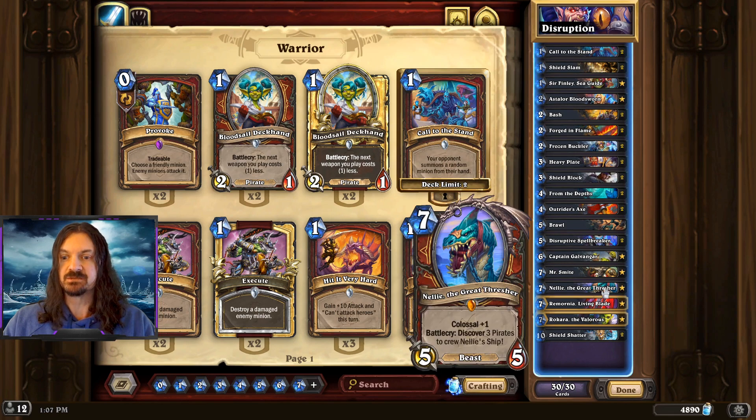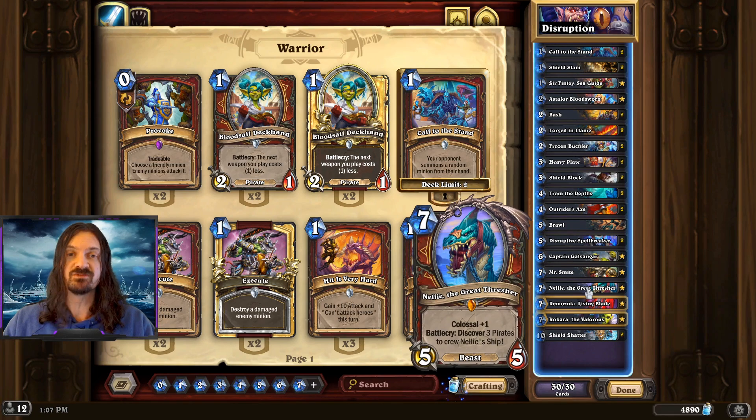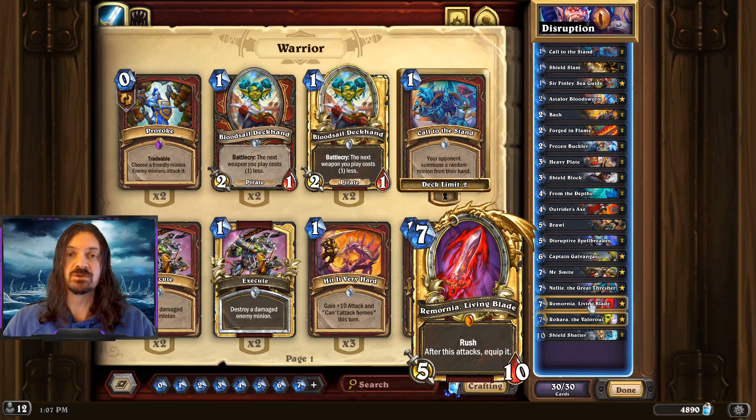Our way to win the game is going to be down towards the bottom of our deck. We're actually hard-running Mr. Smite. We're also running the buffed version of Nelly. This is going to give us some cheap pirates in combination with a hard-run Smite or a Discovered Smite to be able to get a lot of damage from hand. Also, the buffed Ramornia could be a lot of face damage with multiple weapon swings.